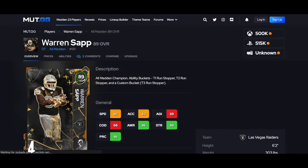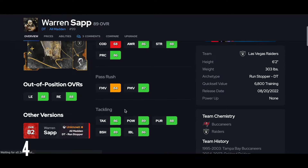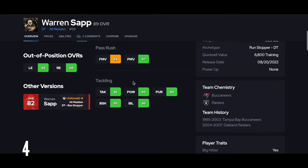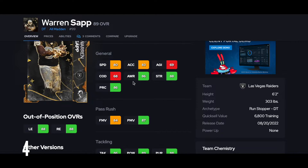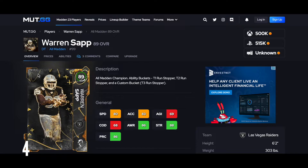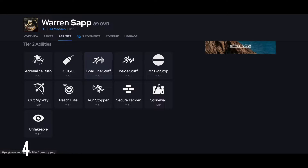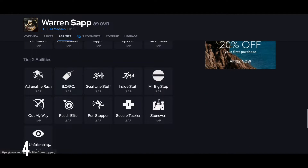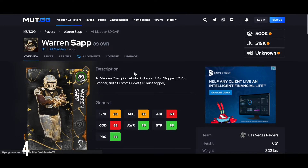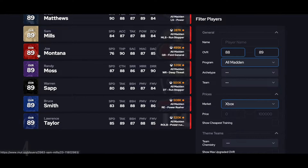At number 4, just even a little bit better, is Warren Sapp — and you could probably switch these two if you wanted to. 89 block shed, good hit power, can still pass rush a little bit. He's 300 pounds in the middle of the field. 80 speed at D-tackle — I love it. Good pursuit. Warren Sapp cards just always play monstrous. He does get Inside Stuff, which is pretty decent to have. Warren Sapp cards, like I said, always just play absolutely monstrous.